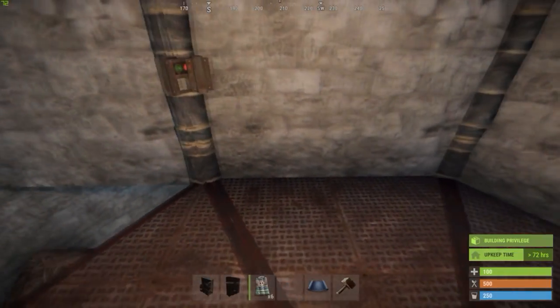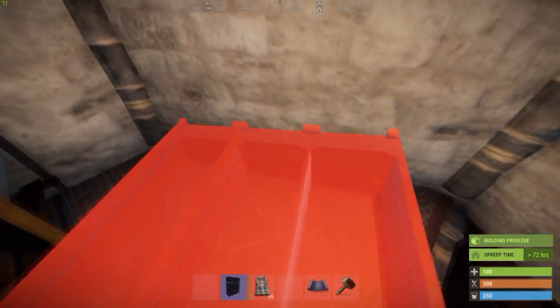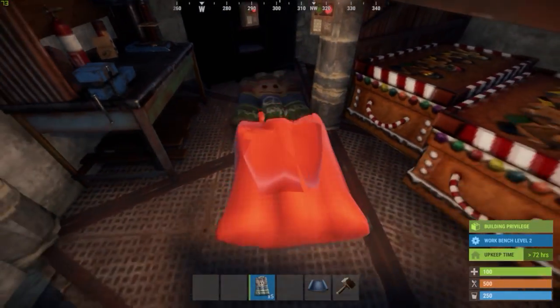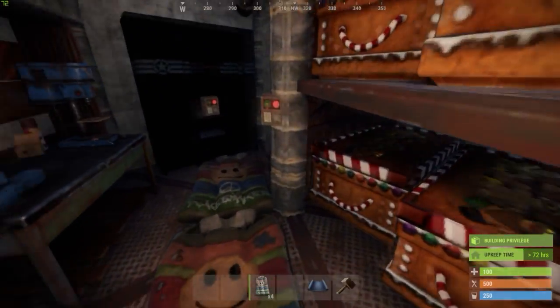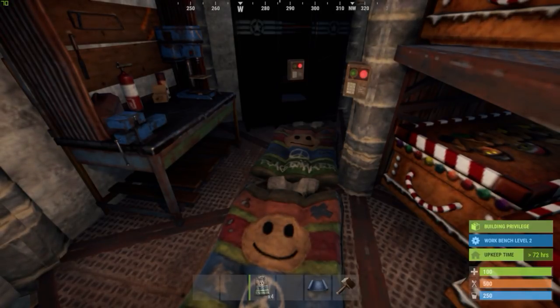The second floor further should house your tier 2 workbench. Place it on the triangle opposite of the loot room. This should leave enough space to place a locker here, assuming that you have the BP. If you get attacked and you need to spawn in the core, use this locker to equip yourself rapidly. Also, place down sleeping bags here for the friends or the more casual members of your group.